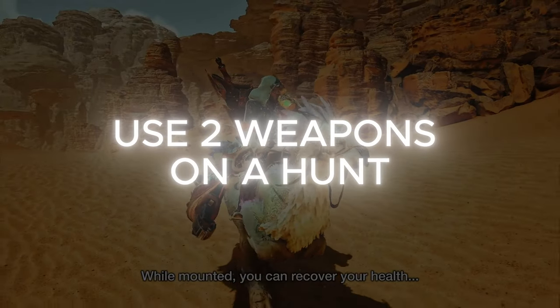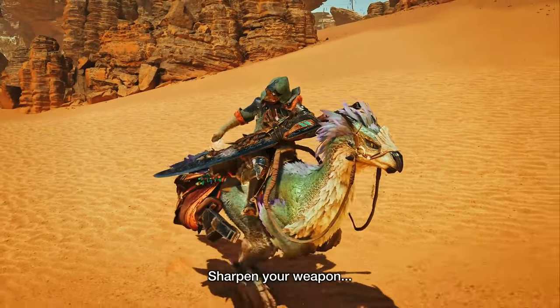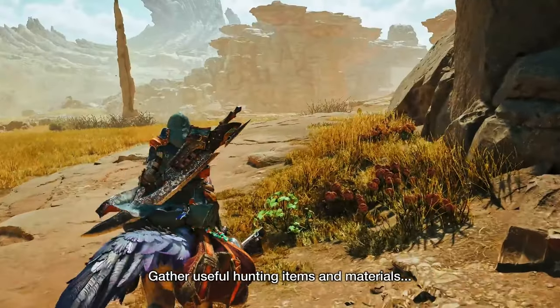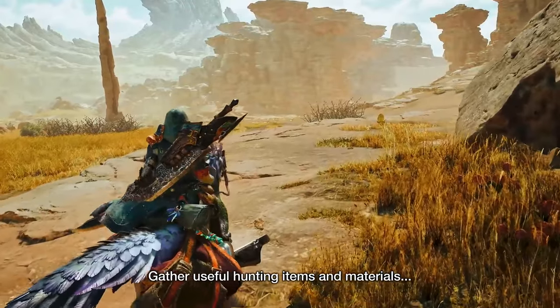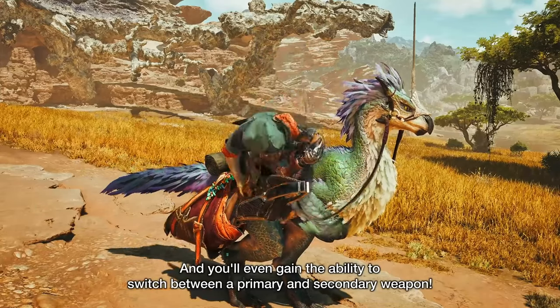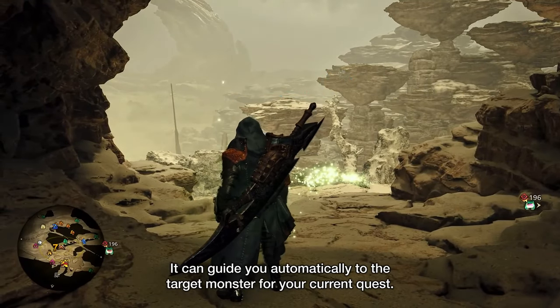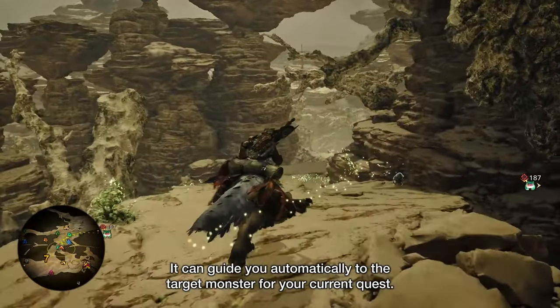Another major change is the ability to use backup weapons during a hunt. Thanks to the Seikret mount, you can now carry a second weapon — be it ranged or melee — and switch between them mid-battle. This opens up a ton of strategic options, whether you're dealing with monsters with different phases, multiple enemies, or simply want to approach your hunts differently. You don't have to go back to camp — you can simply switch it while riding your Seikret.